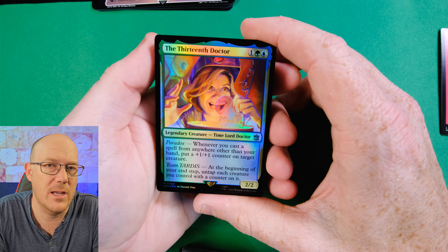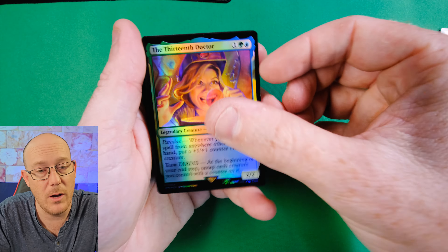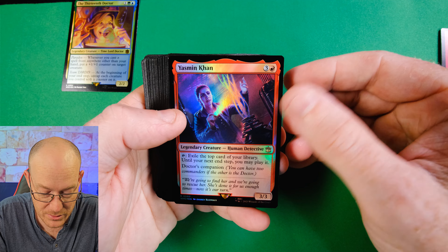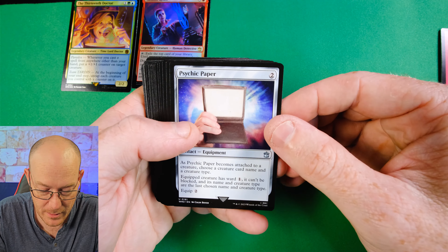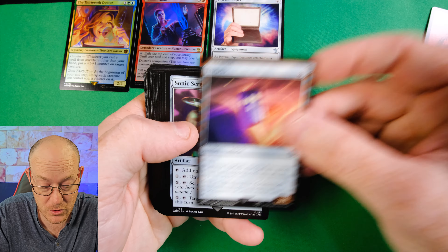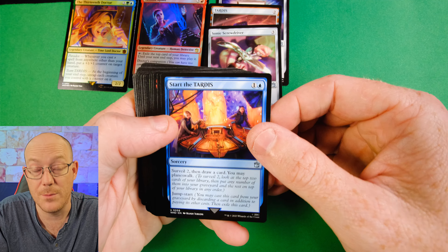This is the main deck and the face commander is the 13th Doctor. Whenever you cast a spell from anywhere other than your hand, put a plus one, plus one on target creature - so it feels like a Cascade sort of deck or play spells from exile. Then we have Team TARDIS: at the beginning of your end step, untap each creature you control with a counter on it, giving them a pseudo-vigilance effect, which is really quite nice. The partner is Yasmin Khan, four mana for a 3-3, and you can tap it to exile the top card of your library - until your next end step you may play it, very much a Prosper the Tone Bound style.